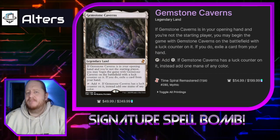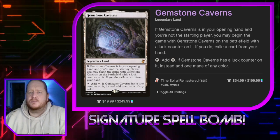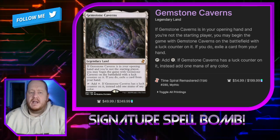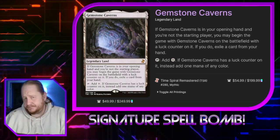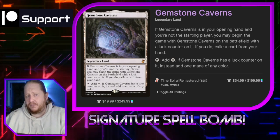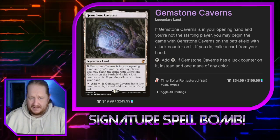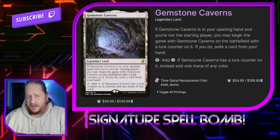Gemstone Caverns: if it's in your opening hand and you're not the starting player, you may begin the game with it on the battlefield with a luck counter on it. If you do, you exile a card from your hand. You can tap it for colorless, or if it has a luck counter, tap it for one mana of any color. This is such an edge case I'll probably remove this card — it's a $54 card and there's only one in the deck. The fact that it's a land with a counter is part of why it made the deck.